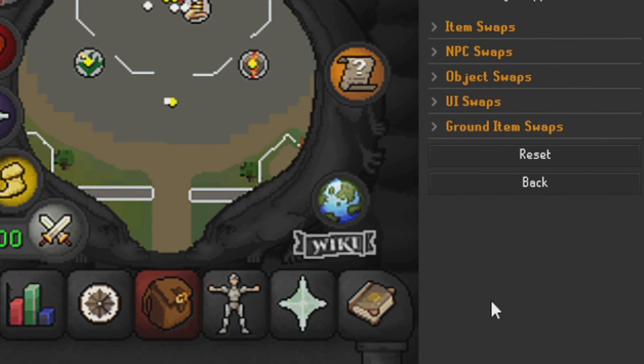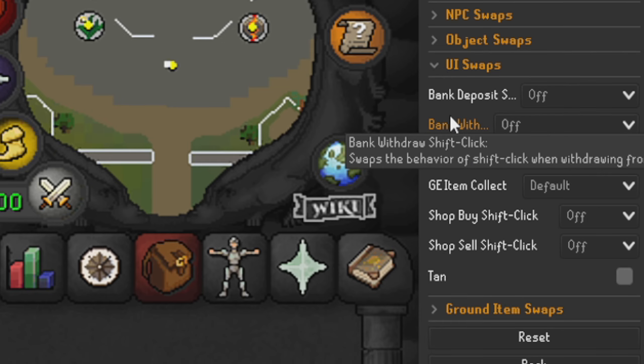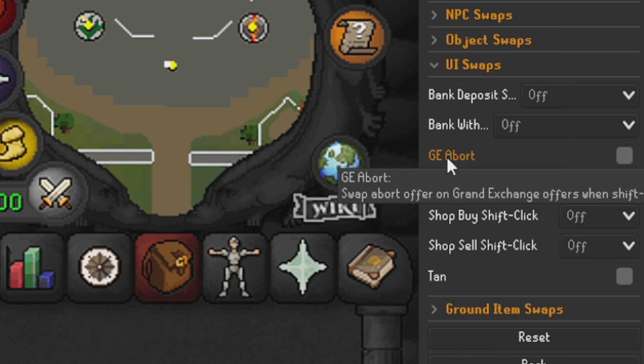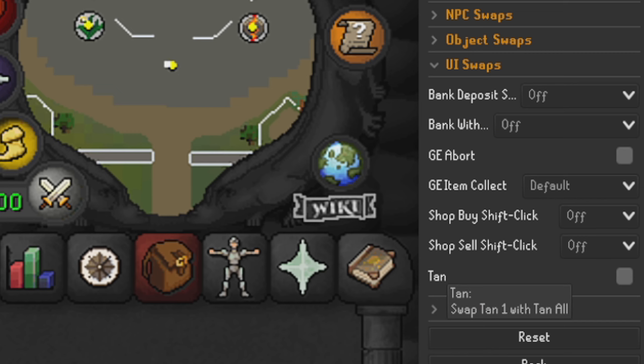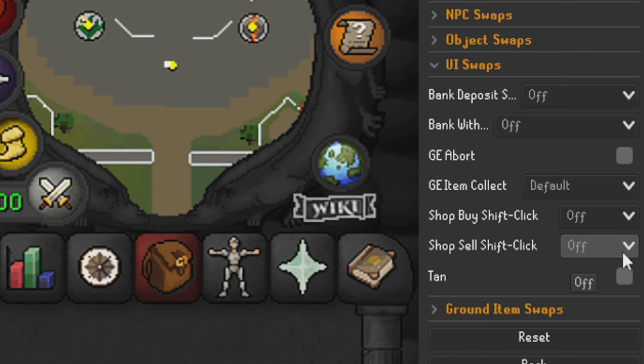Stairs left click I leave on 'climb' and stairs shift click I leave on 'climb' as well. For UI Swaps: bank deposit shift click is off, bank withdraw shift click is also off, GE abort is unticked, GE collect item is set to default. Shop buy shift click is set to off, shop sell shift click is also off. For tanning, I've swapped from 'tan one' to 'tan all'.